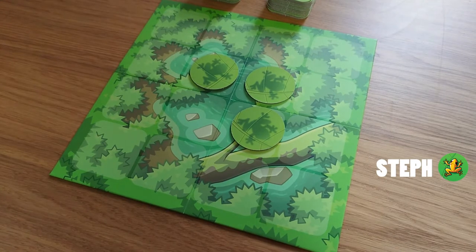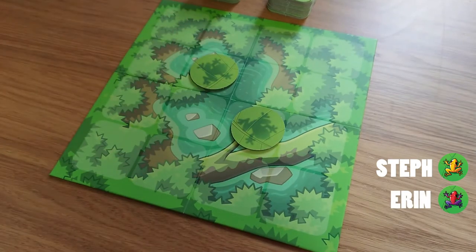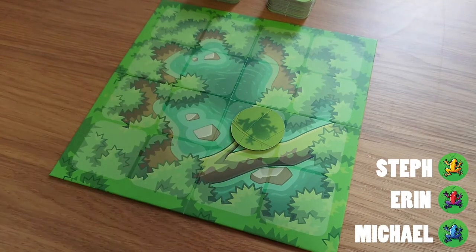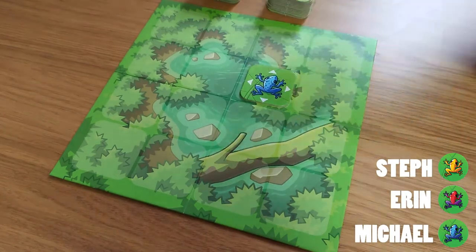Steph has selected the yellow frog. Erin will come in next and has taken the red. Purple, and finally our third contender Michael has taken the blue, meaning that the green frog will not be used in this match.